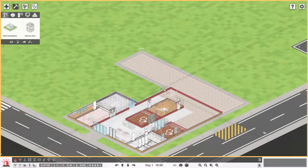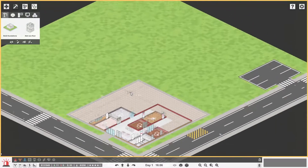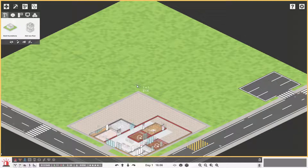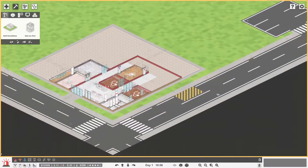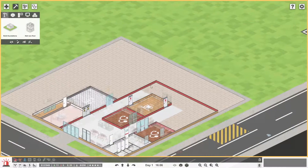There we go. We will fill up this section and that section. This is going to be what we move around, and the center is going to be our corridor. So it's probably going to be a small little courtyard in there. We spent a little bit of money on that.